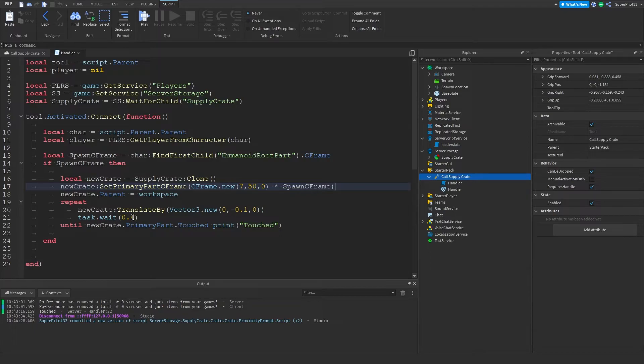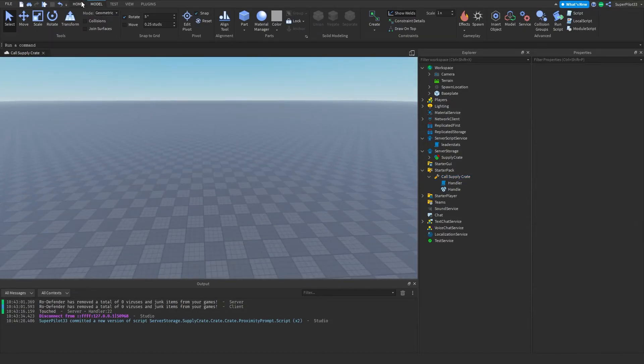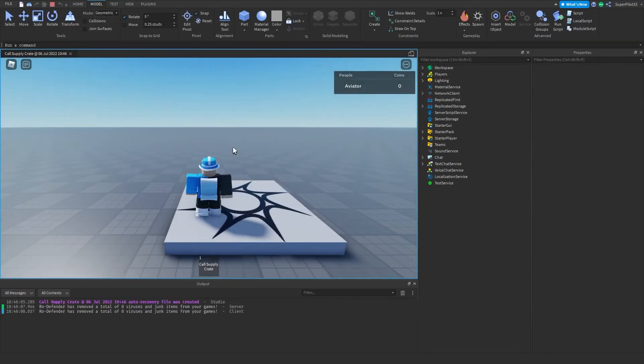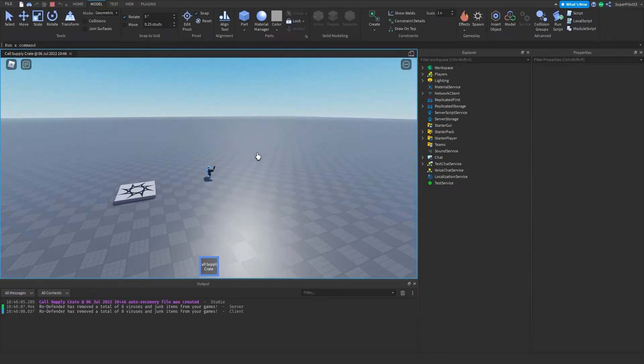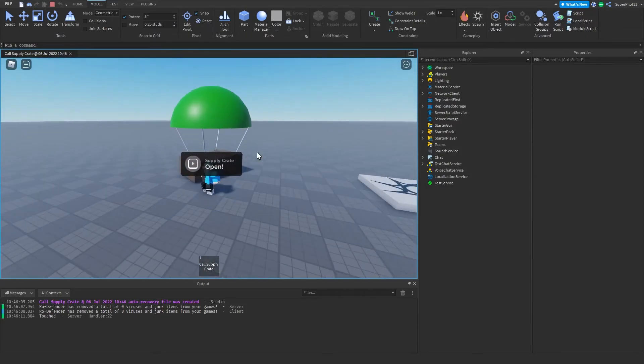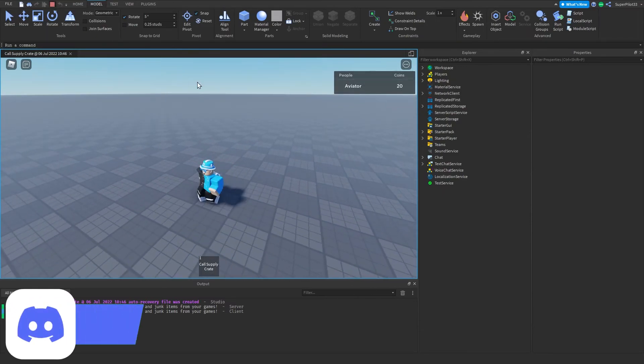Then we move it down, waiting 0.4 seconds between movements until it touches the ground. That's all there is to it — that's how the supply crate system works. Let me show you one more time: I hit play, spawn in, call in the supply crate, it drops, and once it lands I can open it — it disappears and I have 20 coins.